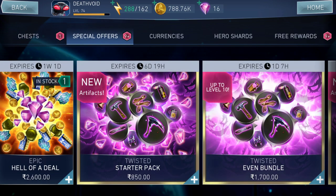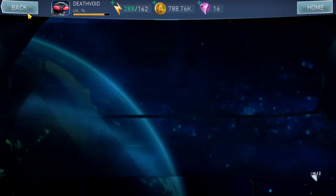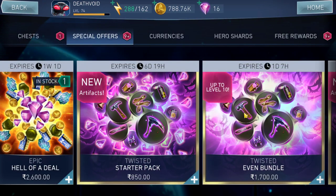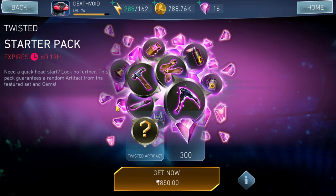Moving into the special offers — the Epic Hell of a Deal is always there, and it's not epic or a hell of a deal. Just 20,000 resources for 2,600 rupees is not good at all. At minimum they should offer 100,000 resources. 5,200 gems for 2,600 rupees is also not good — you should get at least 15,000 gems. Coins, simulation chips, and experience capsules don't matter since you can get those for free elsewhere.